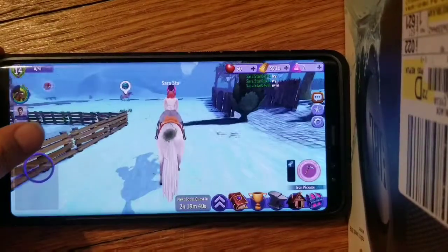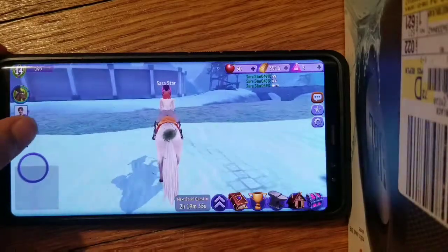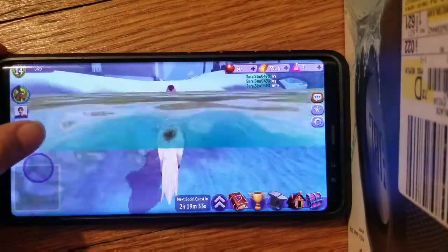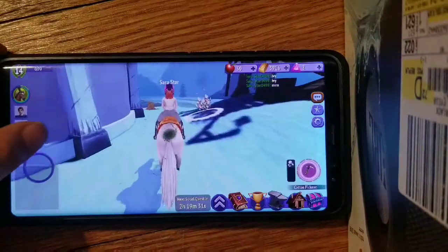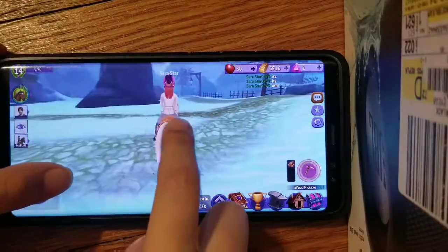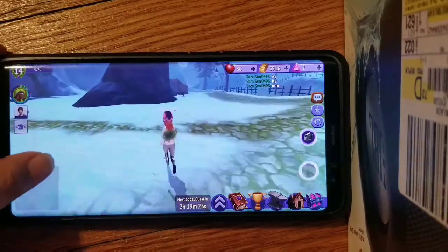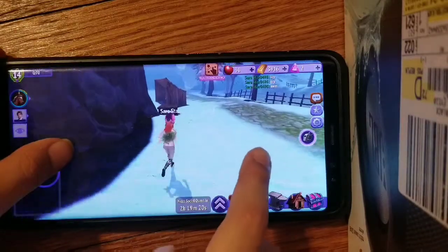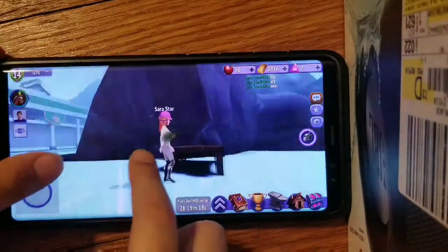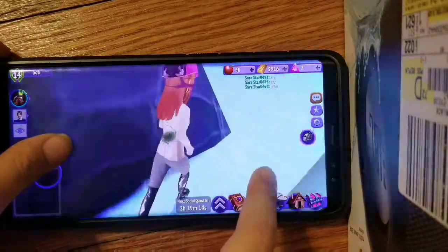Let me show you how. You have to be level seven or up to do this glitch. I just discovered it by myself. I put my horse here like that — I think I was playing hide and seek — so put your horse right there.